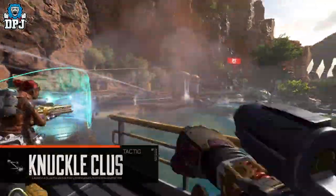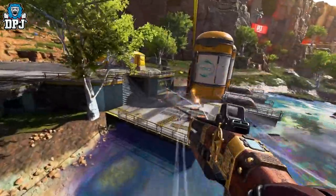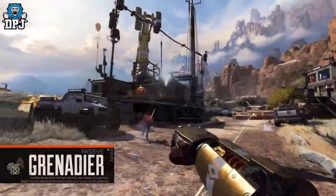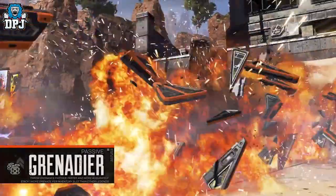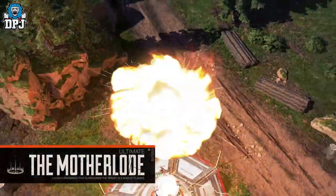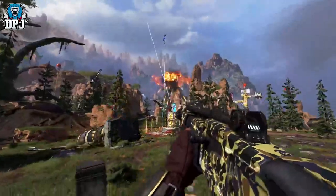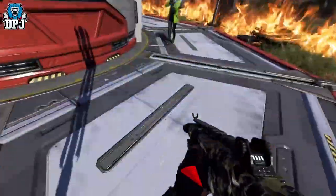So what does this new legend offer in terms of abilities? First, we have Knuckle Cluster: launch a cluster bomb that continuously spawns airborne explosives on impact. Then we have Grenadier: stack an extra grenade per inventory slot and fire grenades further, faster, and more accurately. And then we have the ultimate, Motherload: launch a bombardment that encircles a target in a wall of flame. A cool new addition who looks super cool to play as.